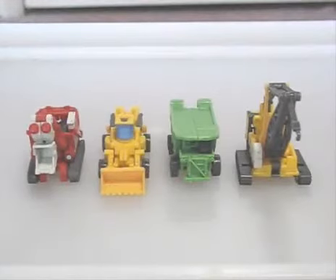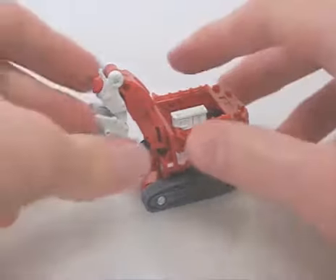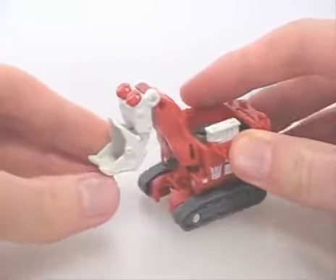Continuing the three-part review, we have the remaining Constructicon Legends. First, Scavenger — or Demolisher, call them what you want. This is a nice downsize of his Power Shovel alt mode compared to the Voyager and Super versions. His arm can actually move at one point and scoop some things up, which isn't much, but it's better than nothing.